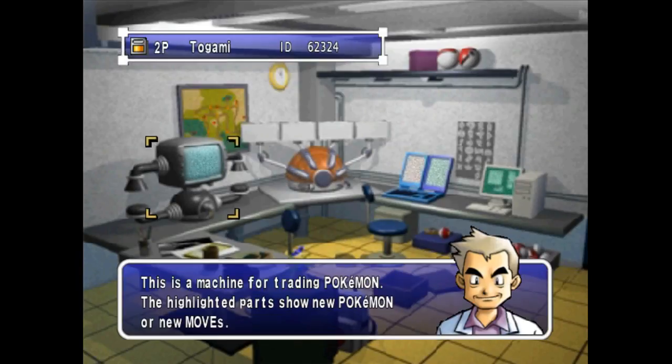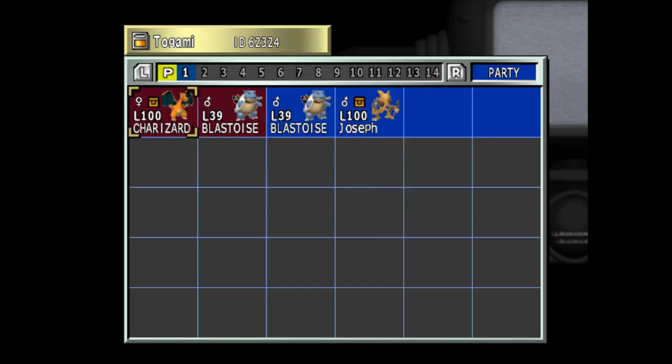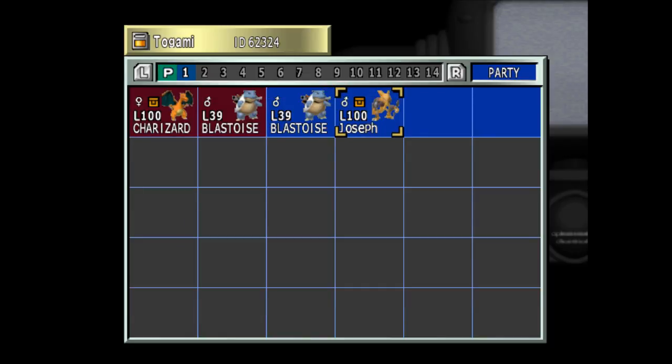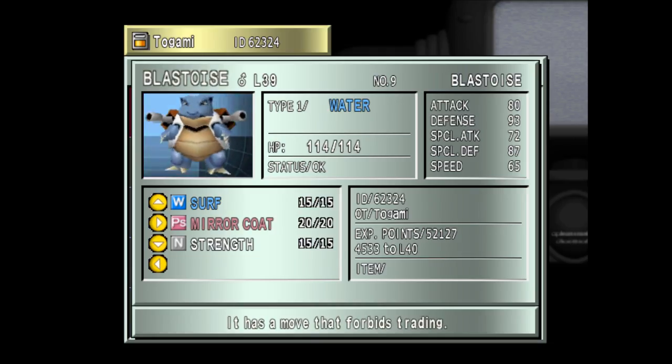We're gonna go to the Trade Machine and try it out. You can see I'm using Gold with Yellow. This Blastoise here cannot go through because of the Miracle move, whereas this Blastoise, which only has Surf, can go through. Let's also note how this Pokemon has 3 moves that are TM only in 2nd Gen, but it can go through because Fire, Thunder, and Ice Punch are indeed in both 2nd Gen and 1st Gen. So this is legal, whereas this is not.